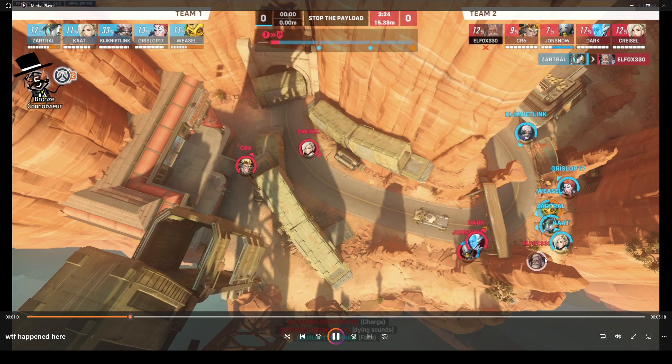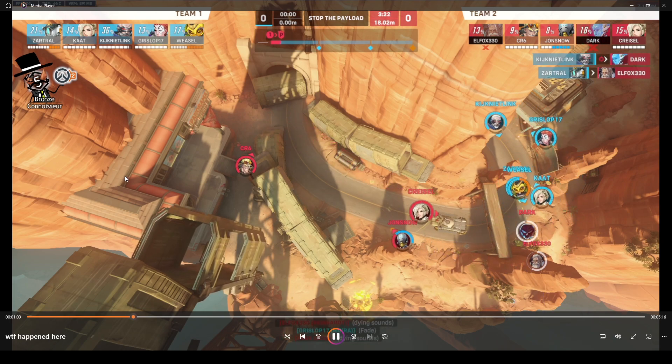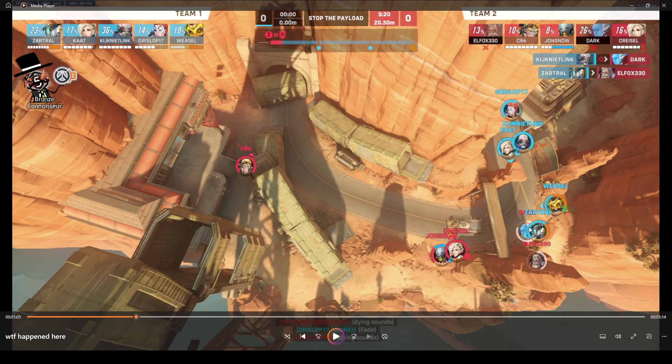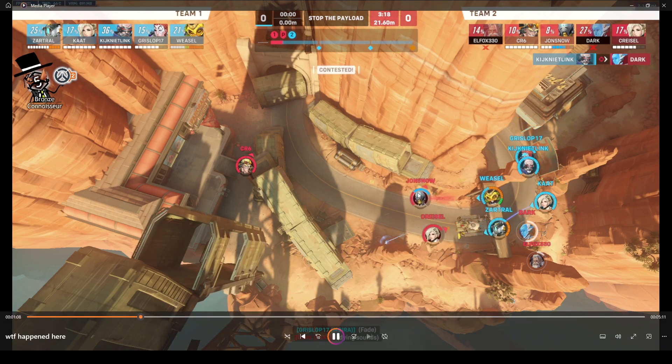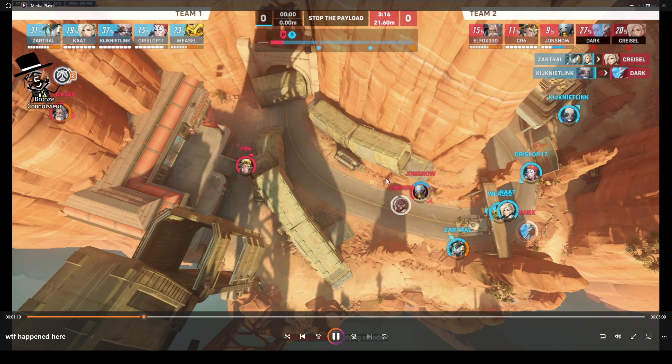But instead he didn't, and he died. So now it is very much a 3v5. Echo dies too far forward — I guess they should have all backed off. You're committed at this point, but this Junkrat is just AFK. I'm not sure if I noticed this immediately in-game, considering I'm around the corner and I can't actually see the Junkrat.